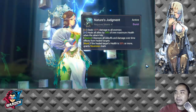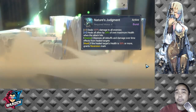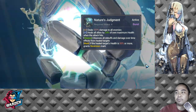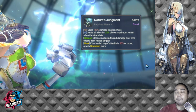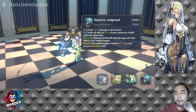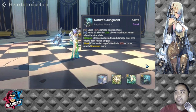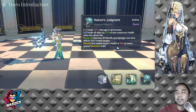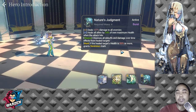Her S2 is Nature's Judgment — it deals 127% damage to all enemies. Take note it's a burst skill, so required mana is four. It heals all allies by 24% of maximum health when the attack hits. It's important to scale her HP up so both S1 and S2 healing is scaled up more. It also cleanses all debuffs and damage-over-time effects from healed targets. If the healed target's health is 50% or more, it grants the Reversion mark.